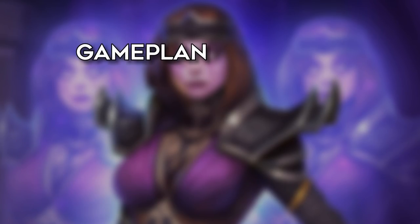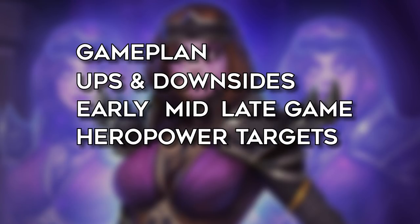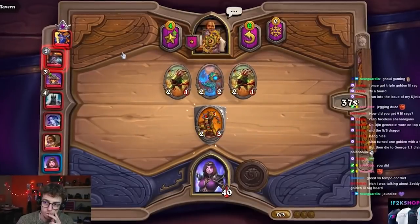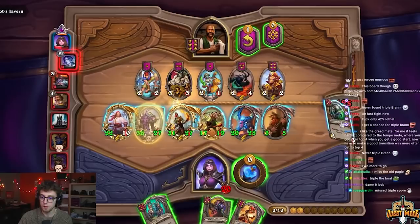I'll discuss her game plan, her ups and downsides, early, mid and late game with Jendis, some good hero power targets, and an example game at the end. The game plan is simple: find a couple tokens, get a couple triples, murder the lobby. But if you don't find a token, you can always go bottom right, or even finding a token a bit later can lead to good results, or just picking up other good units to bounce with hero power buffs.